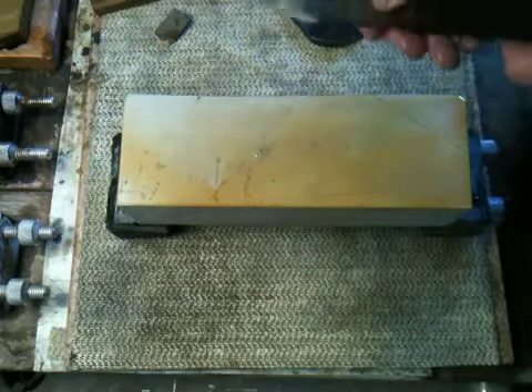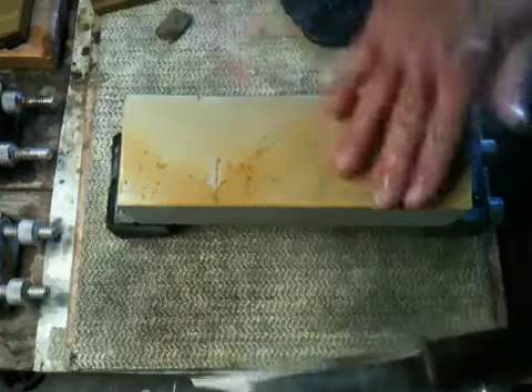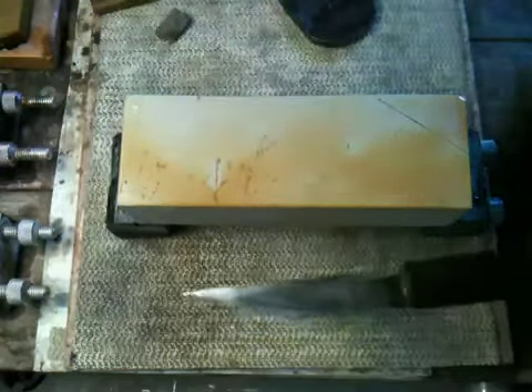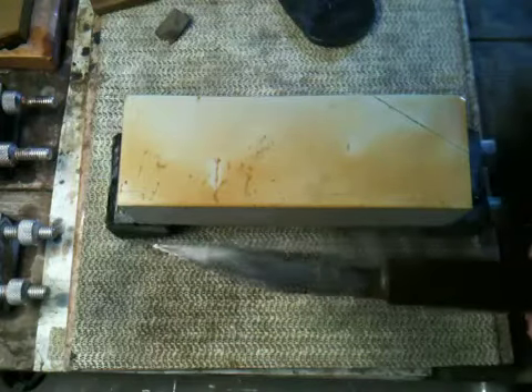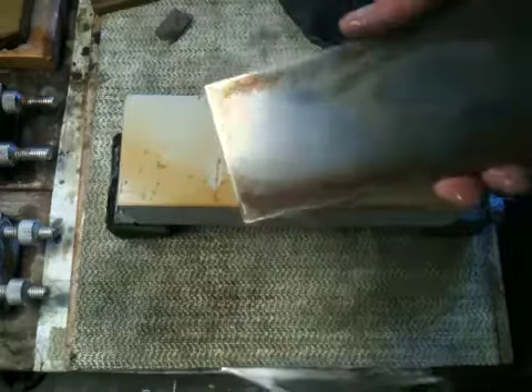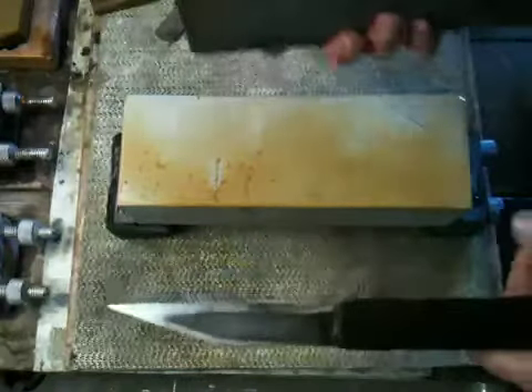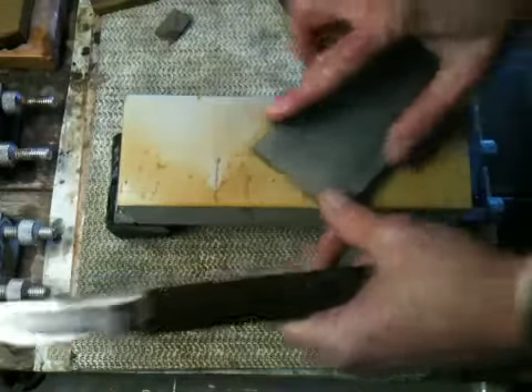The slurry has turned dark, but not black. So we'll rinse off that slurry. Now if I bring back in a diamond plate — it's an Atoma, 600 when it was brand new, and now it's acting above 1,000, definitely 1,200, maybe even 1,200 to 1,500 comparison — I'll raise a slight slurry.